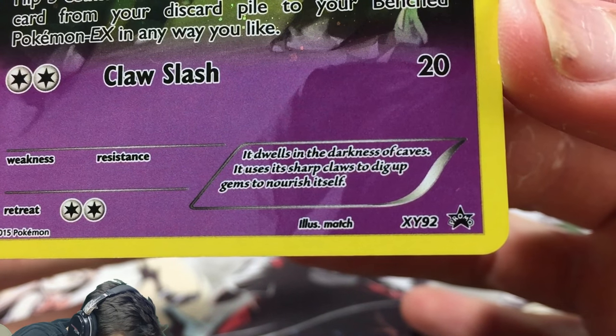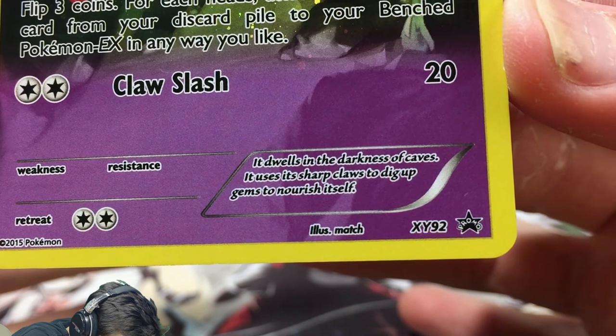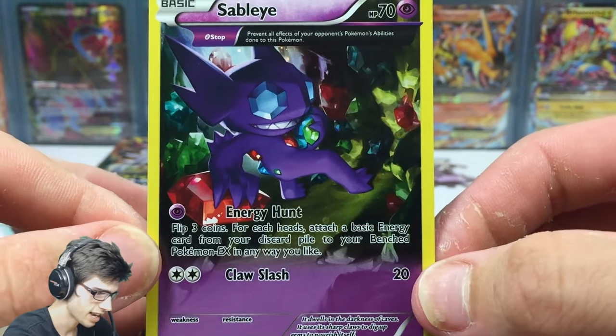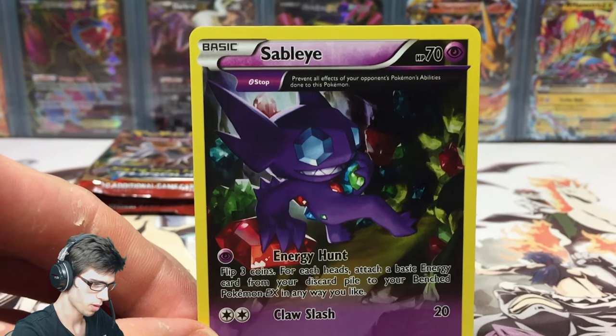It has Energy Hunt and Claw Slash. The flavor text says: 'It dwells in the darkness of caves. It uses its sharp claws to dig up gems to nourish itself.' Geez, Sableye - calm down, that obsession is just way too real.